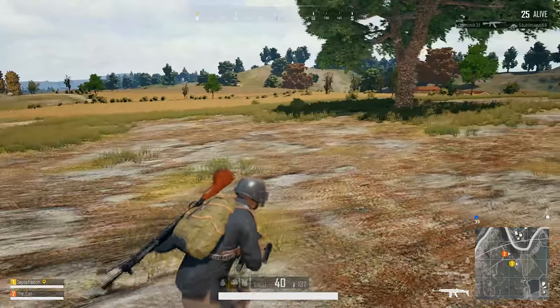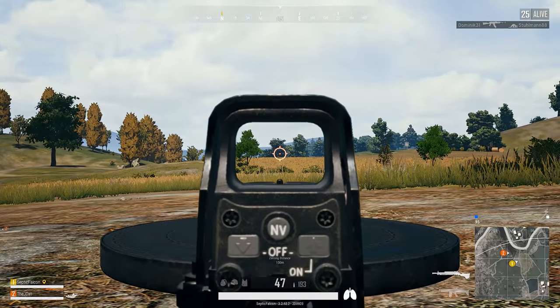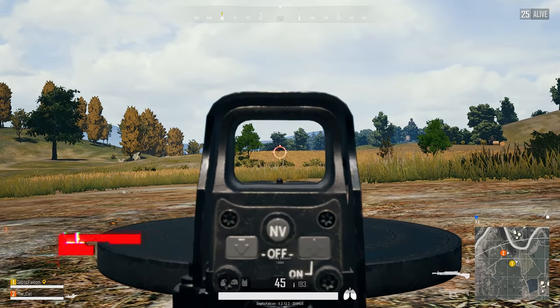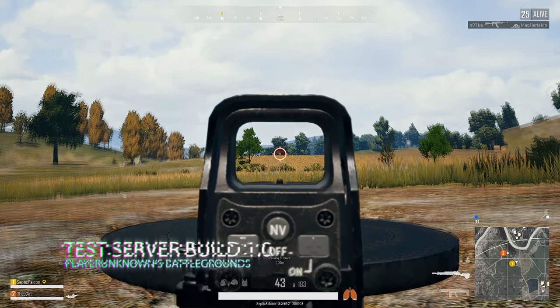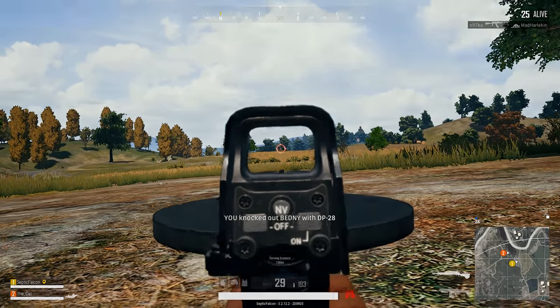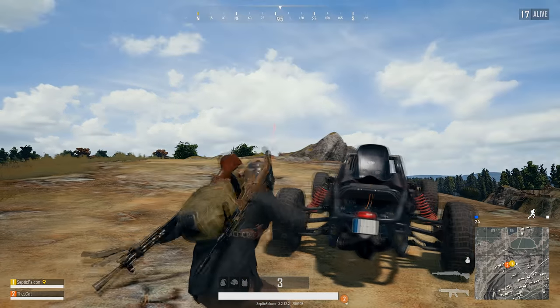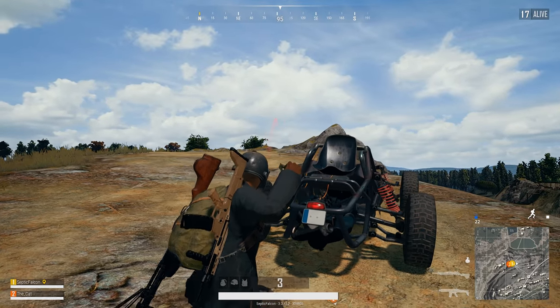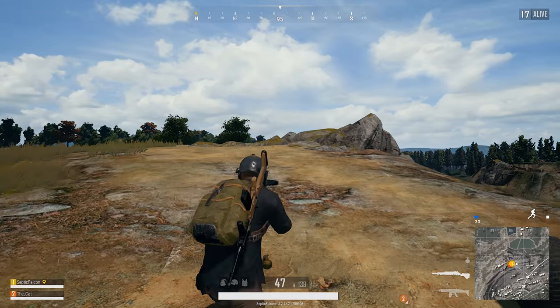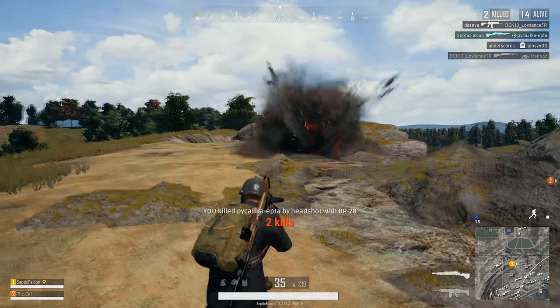So there we go, ladies and gentlemen — an updated look at PlayerUnknown's Battlegrounds' test server build for 1.0, as of the time of this video being published. We never did find the AUG, but we will. Apparently it's a 5.56 weapon and crate only. There is another test server build coming up in the following weeks — we'll be sure to jump on it, stream, and make videos so I can give you all the details. Hope you enjoyed the video, and I'll see you next time.